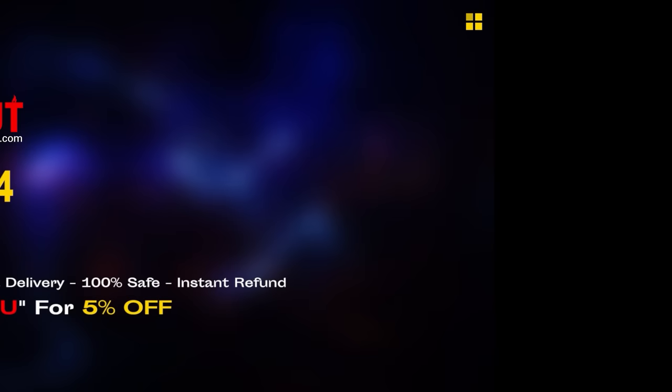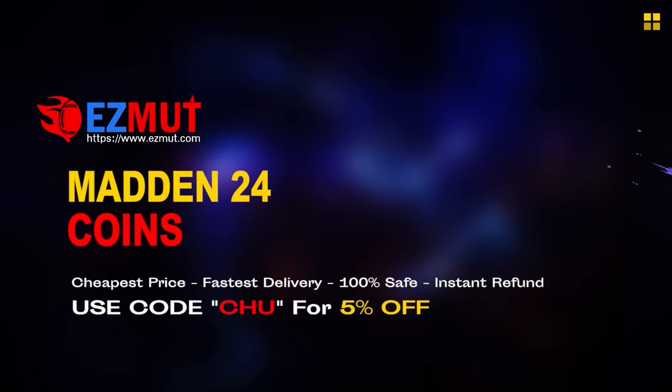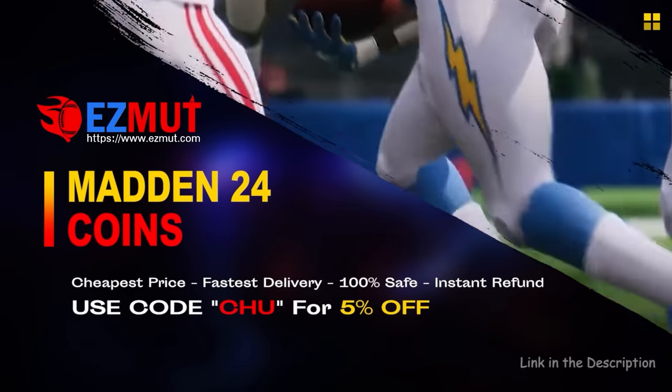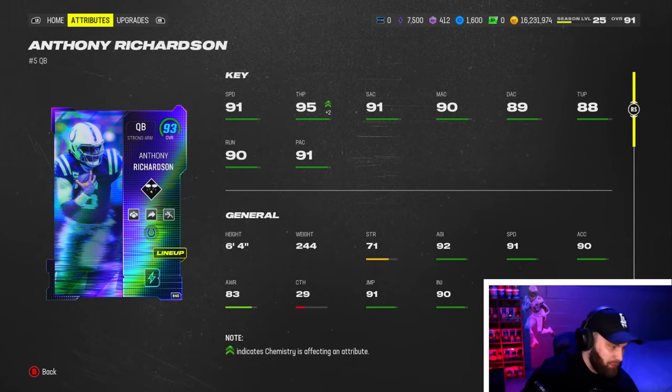This card looks absolutely amazing. If you enjoy gameplays like this, I'm gonna be doing one on Puka as well — I do them on all the brand new cards, so you found the right place. Make sure you like and hit subscribe on this push for 40,000 subs. If you're looking for cheap fast Madden coins, head over to my sponsor EasyMutt and use code 'chew' for 5% off — link is in the description.